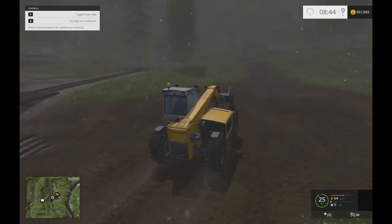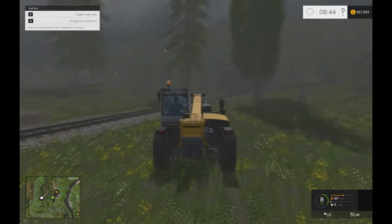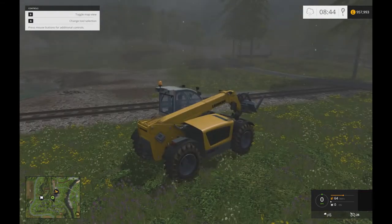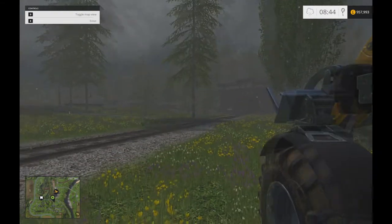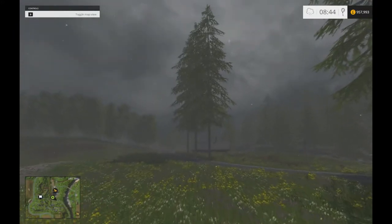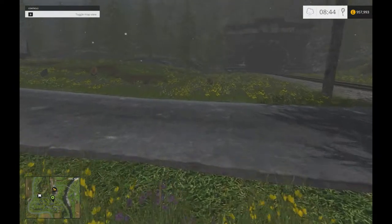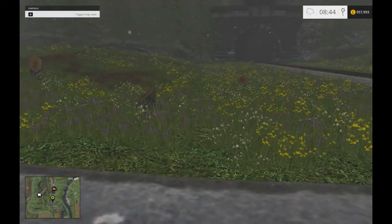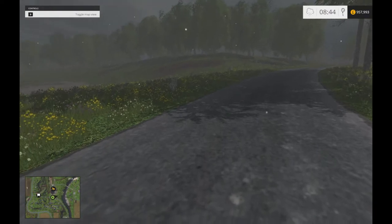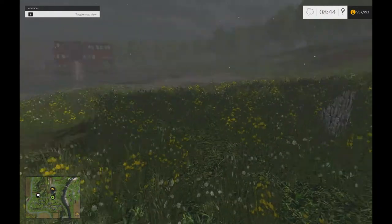That tree right in front of us is one that I planted. You can see I've already chopped down quite a few — about ten or eleven trees from last time. So let's try the chainsaw. Usually when you chop a tree down you put a wedge shape in the direction you want it to fall — I don't know if this game is that realistic or if you just chop it any way you want. There she goes.